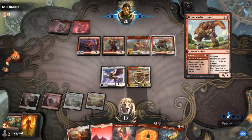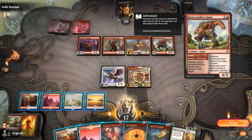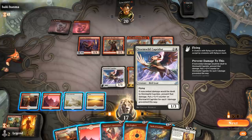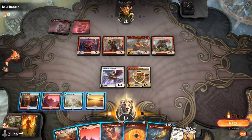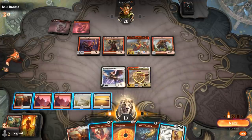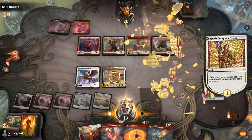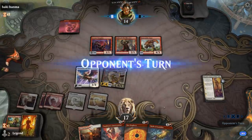Interesting note about Bonecrusher Giant: if they use Stomp, it says damage can't be prevented — so targeting our own Caprador while Stomp is active would kill it. That's a card to be very careful around. Elspeth Conquers Death seems ideal to deal with Annex, or I could use Perforosis Intervention for X equals 2 and Fire Prophecy on Annex. Let's keep Caprador on defense for now, then attack next turn.